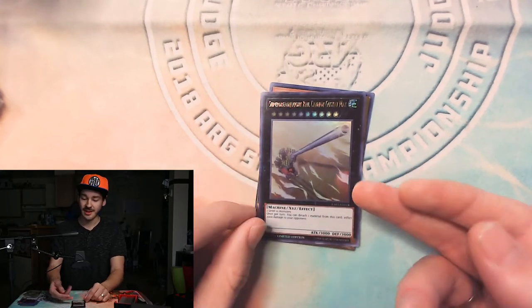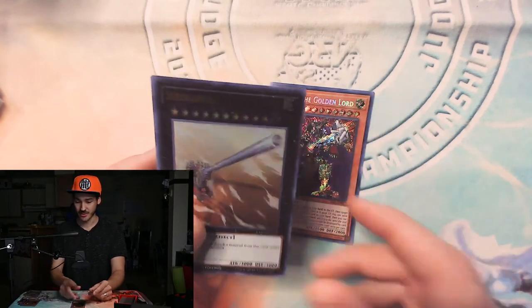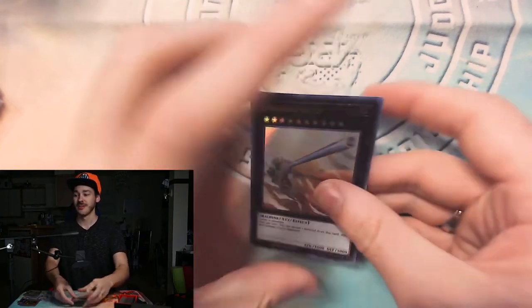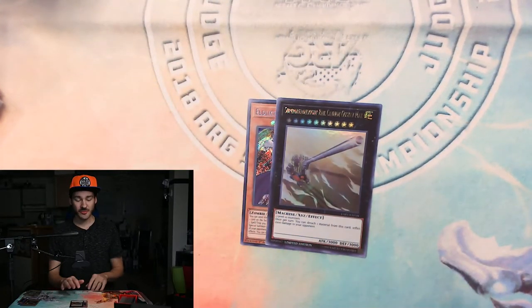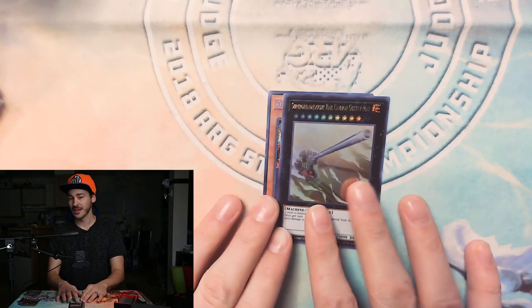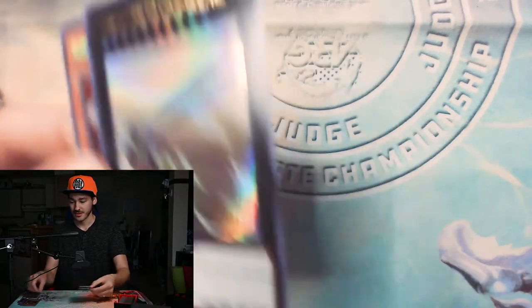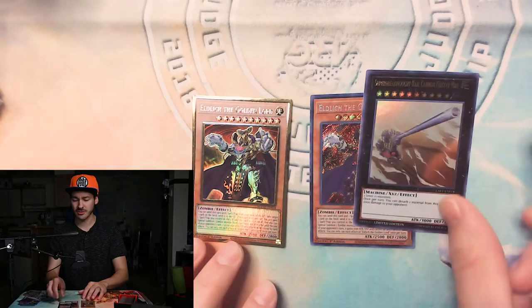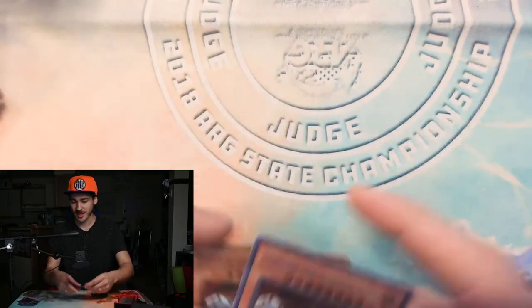Super Dreadnought Rail Cannon Gustav Max says: once per turn, you can detach one material from this card and inflict 2000 damage to your opponent. So when you want to do that, you activate his effect, choose which material you want to detach, and your opponent takes 2000 damage. The same principle applies to rank 4s, 3s, 5s, 6s, 8s, and 9s — they all detach material to activate their effects. That is XYZ summoning — pretty easy. Just two monsters of the same level to whatever rank you're trying to XYZ summon, and that's it.